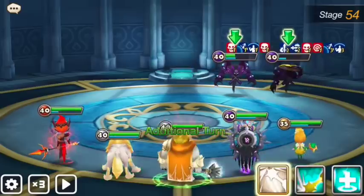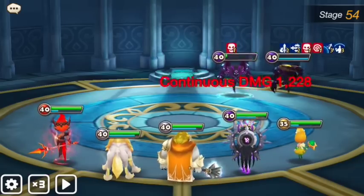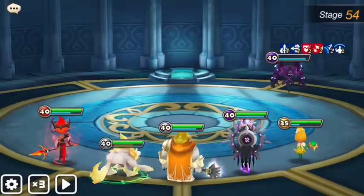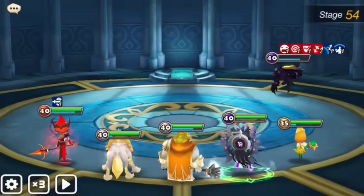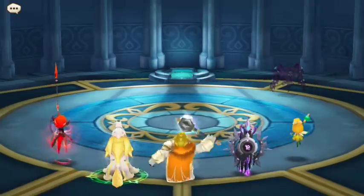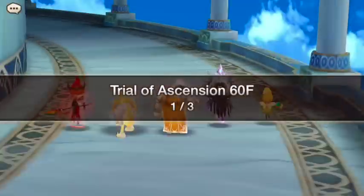This guy has an endure buff — let's seize him. We had to seize the guy with the longer cooldown because the left one would move anyway, but it's okay. We'll just spend some time here until Bella gets the seize or the guy moves twice. By the way, my Bella has 80% accuracy or so — I don't know why resistance keeps happening. Anyway, this is how I do stage 54.